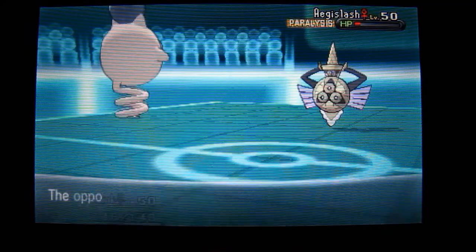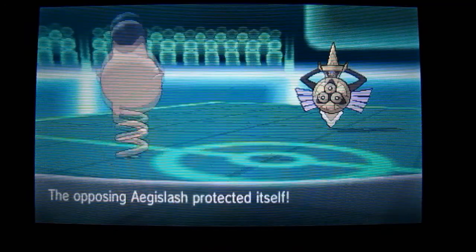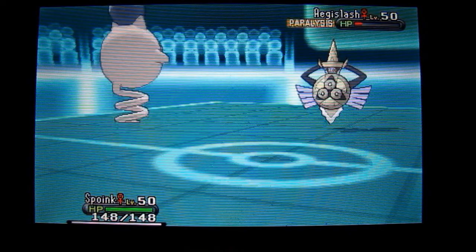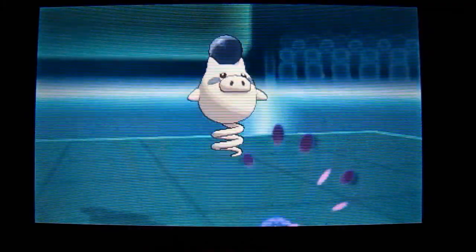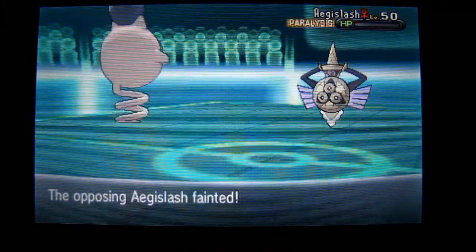Every time I have a Spoink in these battles, they just take forever to pick their Pokémon because they're like, 'I don't want to face a Spoink.' He goes ahead and uses King's Shield again, trying to get some HP back on his Aegislash because he knows he can't take one more Shadow Ball. The Quick Claw allows me to move first, and Spoink uses a backflip Shadow Ball to KO this Aegislash.